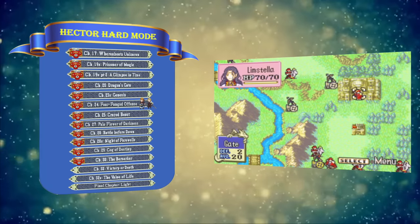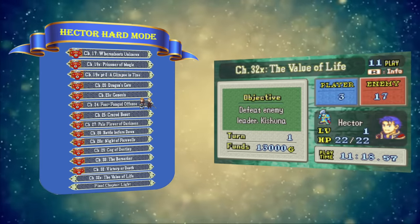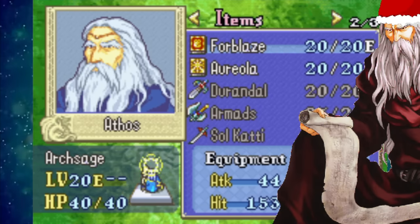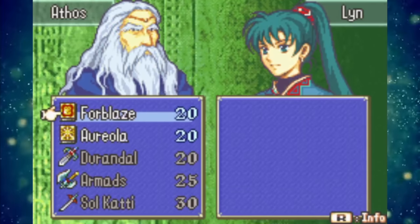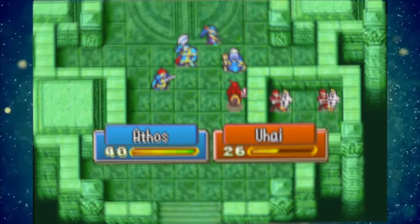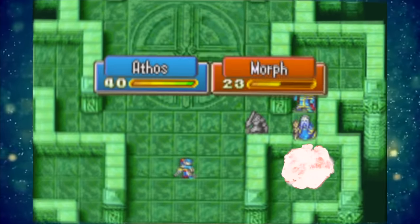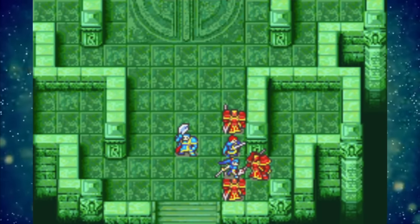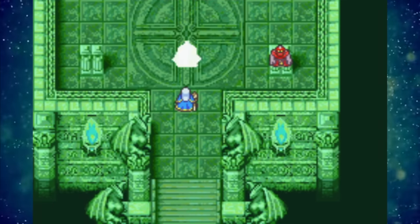The last map before the final chapter is Value of Life — another chapter where you have to defeat the boss with no possible avenues of escape, and thus another easy softlock. Now, the final chapter seems like a lost cause for softlocks. After all, this is when you get Magic Santa — Athos — who comes bearing Durandal, Sol Katti, and Armads for the lords, as well as Aureola and Forblaze. Initially I had this chapter written off as a free win for our victim, because those things seem like get-out-of-jail-free cards. And they are, at least for Part 1 — as long as Athos has luck on his side, he can beat the first part of the chapter, and the lords can either hide or get lucky enough to dodge. If our friend is patient enough with rigging the RNG, he could probably route the map and defeat Nergal, even on a real cartridge.